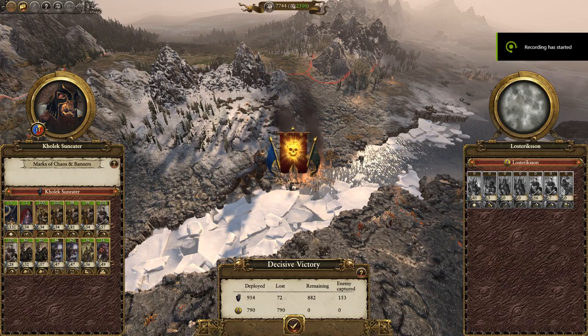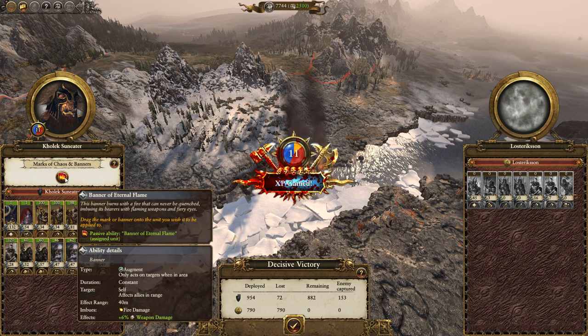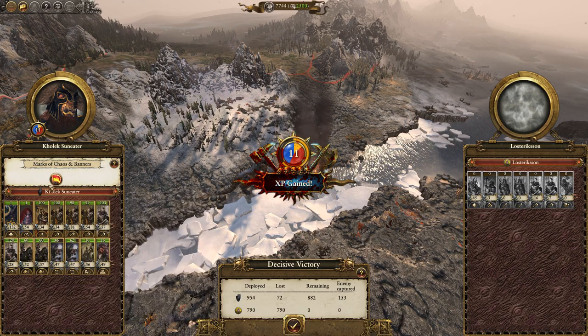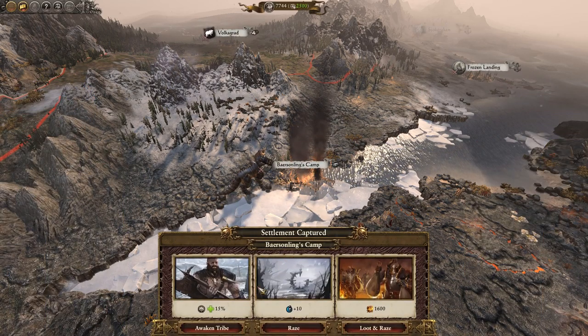Alright, got some loot. Ooh, got a banner. Fire damage — put that on you. Definitely.